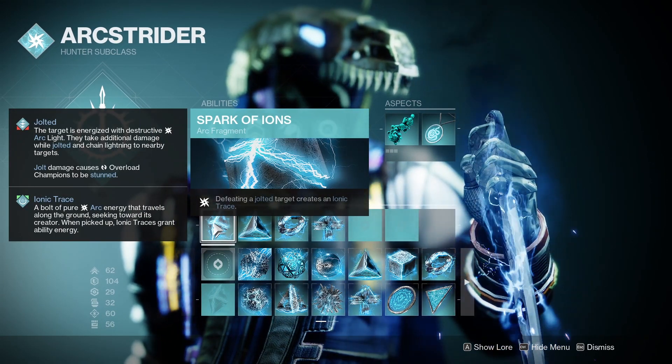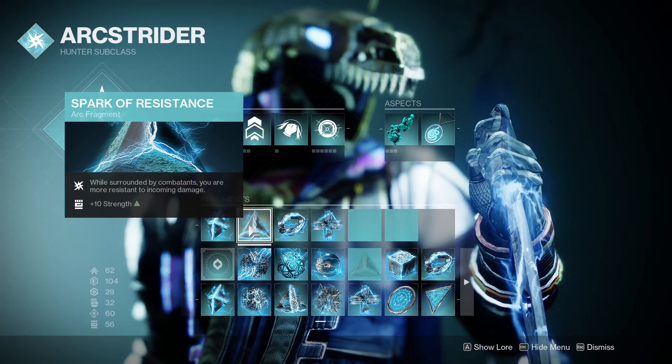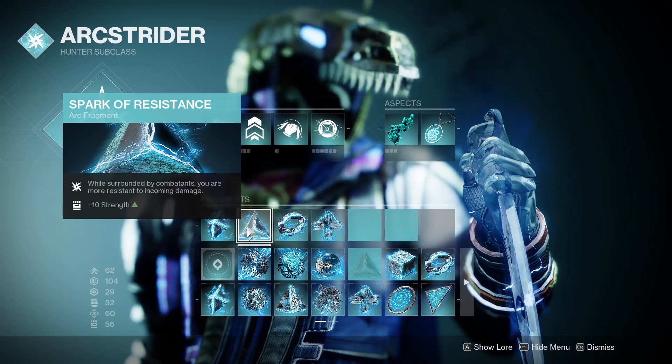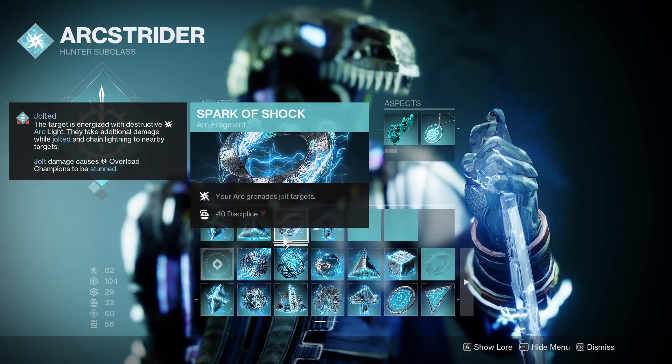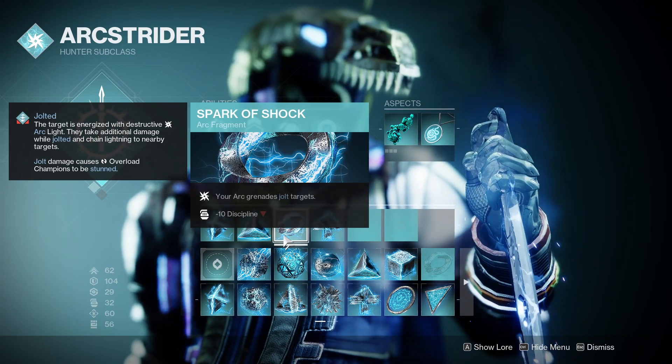For fragments, I use Spark of Ions — defeating a jolted target creates an Ionic Trace. For Spark of Resistance, while surrounded by combatants you are more resistant to incoming damage, because you know, you're meleeing enemies and trying to get your energy back. I use Spark of Shock, so your arc grenade jolts targets, which is going to be helpful with your skip grenade to do more damage.